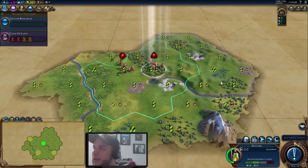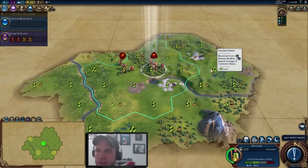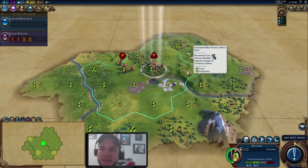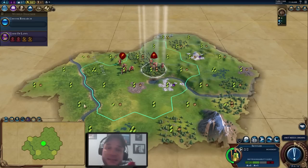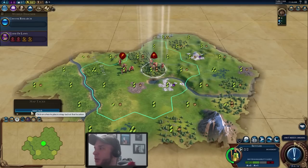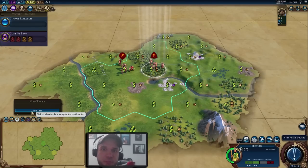That leads us into district planning and city planning. For newer players, it's really only important to plan your first district or two — start with that as a guideline and get more advanced as you get comfortable. With Gathering Storm, we now have upgraded map tacks built in so we don't need mods anymore. Definitely get in the habit of using them — they're a great help for planning cities and districts so you don't forget what you had planned.